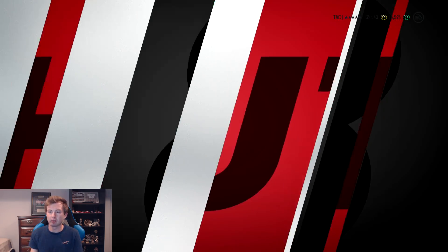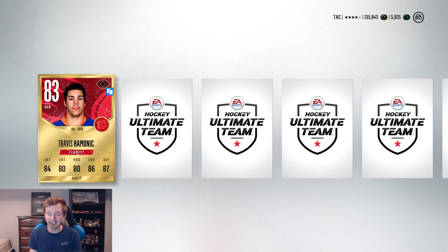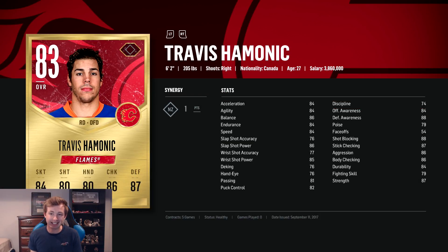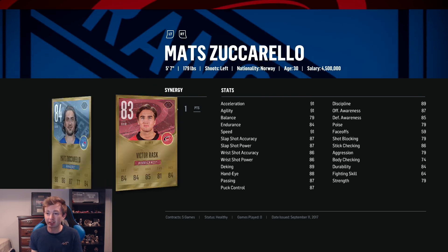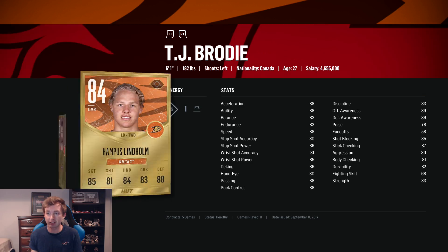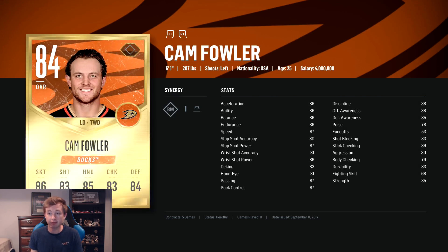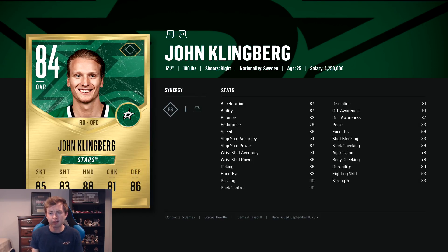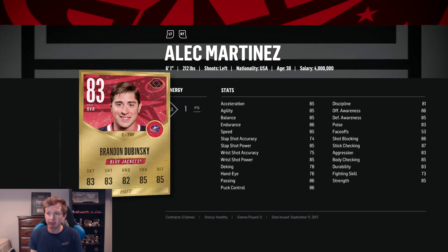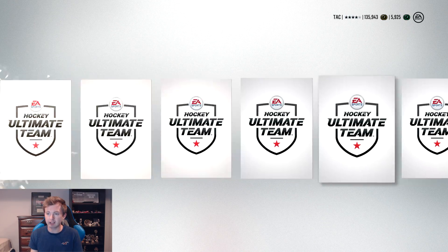Here we go — we can see a crazy pull here. Trigger, Tori Mitchell. Jack Eichel again, let's go! Victor Rask. Zuccarello's not bad — he actually sells for a decent amount. Brody, Condon, Simmons is okay, Fowler's okay. Klingberg's only 84 but he's not bad. Kavinsky, Martinez. Nothing too crazy, but we did get some decent pulls. Maybe we get a gold collectible — we do get 100th anniversary collectibles. That's alright.